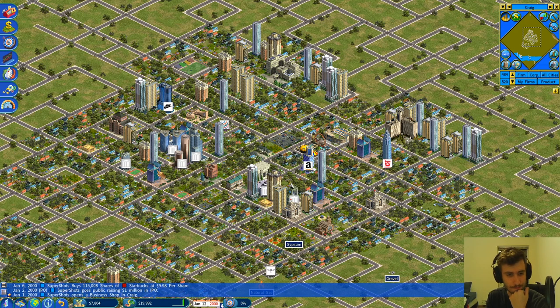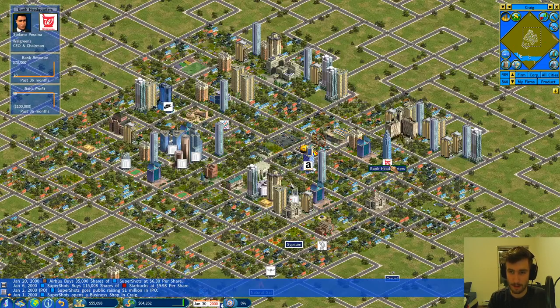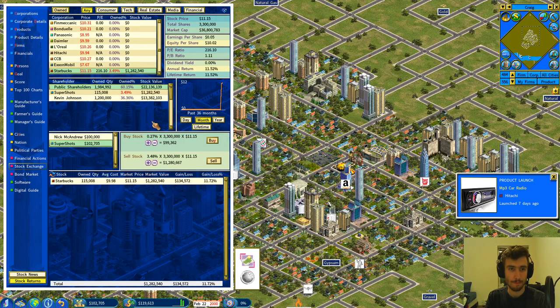I'm going to sim forward as cash starts to come in. We really just need to raise enough for that first apartment because that's basically a free income stream. Amazon opens an insurance front — we've got some competitors already. Our little insurance shop is doing quite well, bringing in revenue and starting to take some market share. Made about 100k on Starbucks and I'm still holding.